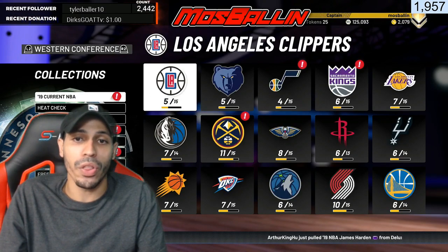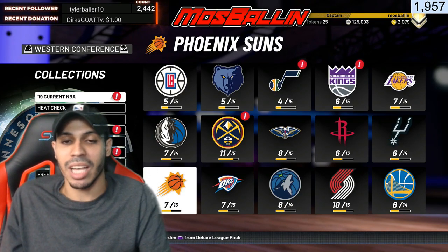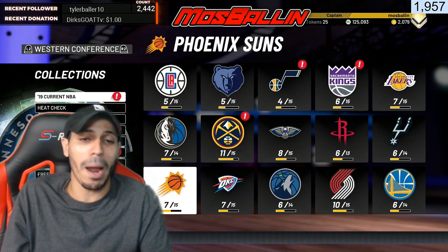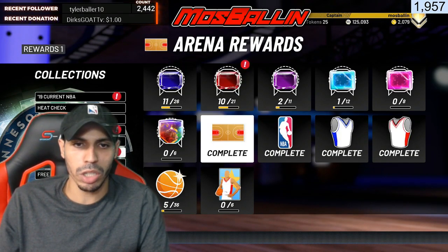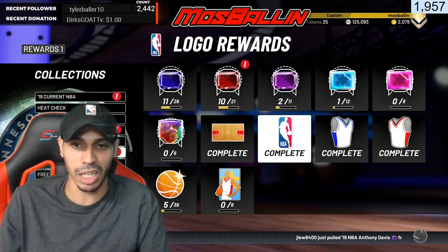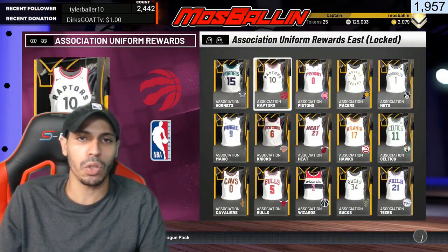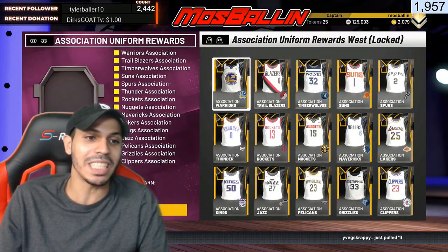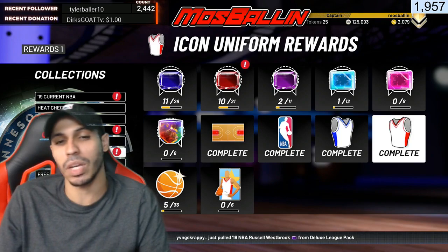Right now I don't have a single collection locked in the East or West - not even one - so I haven't gotten those easy 20 tokens even once, and I have the chance to do that 30 times, which is 600 tokens - probably enough for guaranteed diamonds or even a pink diamond. The only things I've locked in are the arenas from domination, which gave 10 tokens each, plus the logos for 10 each in East and West, and jerseys for 10 each as well - about 40 tokens total from those.